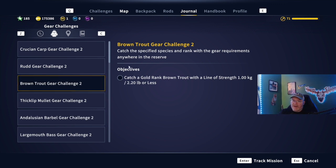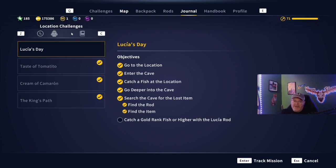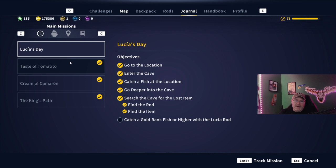I can actually knock out three missions with one because with Lucia's Day, I need to catch a gold rank fish or higher with the Lucia rod. So when we find a guaranteed gold at these location challenges, we can use the right gear and knock out that location challenge and the Lucia rod challenge together — three at once. Same thing with the reel, the Tomatito, all that stuff. When you have to catch a fish with them, use your location challenges.